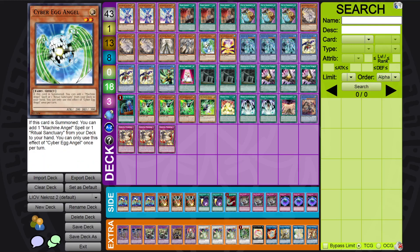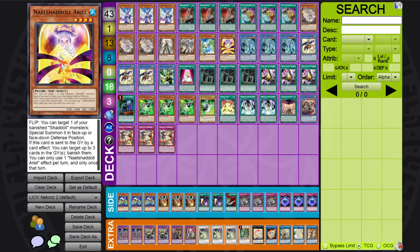Cyber Egg Angel — pretty nice card. Nadir Shadal Ariel. This is one of your win conditions actually. I have gone to using this way more than I would use Intus, because this takes care of so much stuff going around in this format: like Virtual World Grave spells, Sky Striker spells in Grave, Ray, Salad spells, Dragon Link. Sometimes you want to banish their lights. You can also banish Drytron.